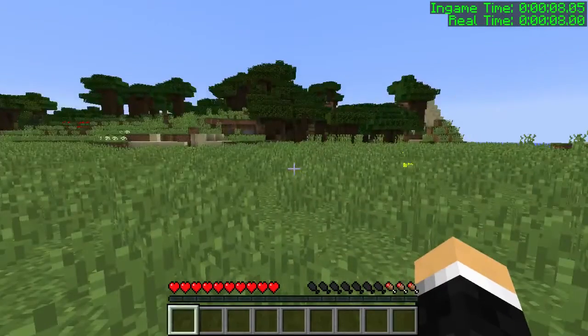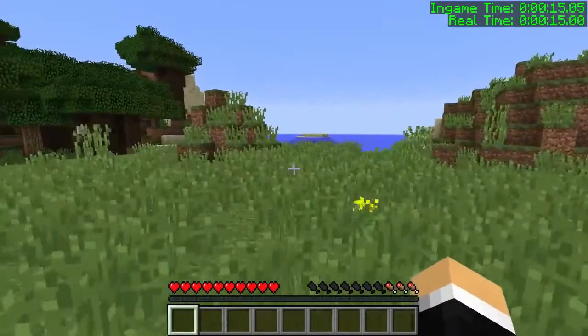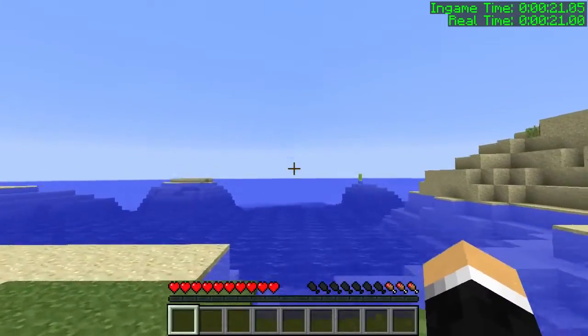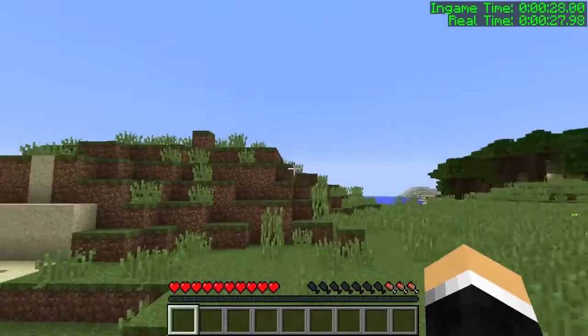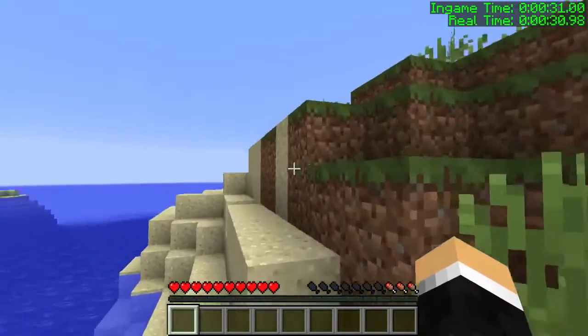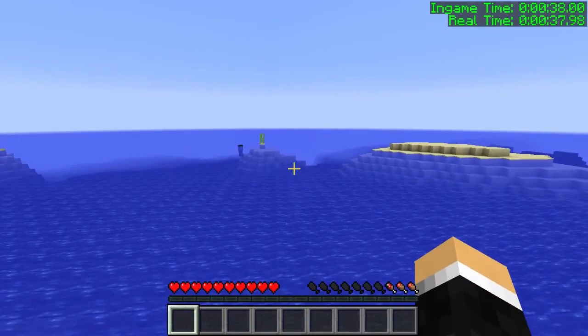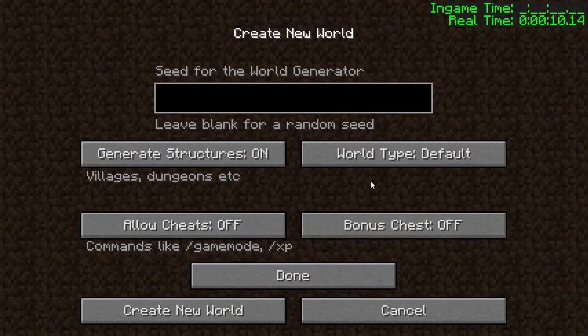Lastly, I wanted to show a quick speedrun I did. It's not a serious category — it's essentially any percent including commands and creative mode. It's interesting because you can't kill the Ender Dragon in less than 10 seconds since you can't spawn a portal or use any set-block command for portals before the Ender Dragon is dead. I found a workaround for that.